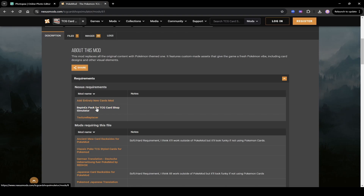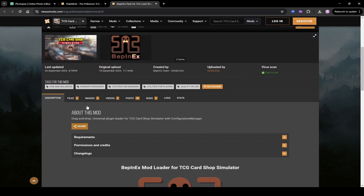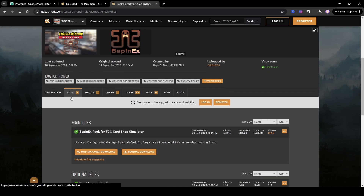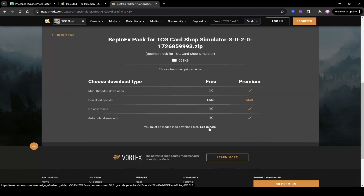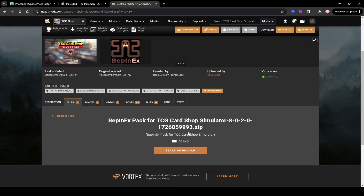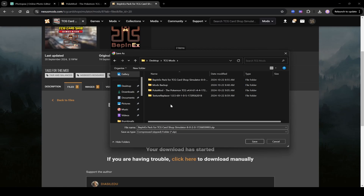First, click on the BepInEX pack for TCG Card Shop Simulator — I'll middle-mouse-click to open it in a new window. Scroll down on the BepInEX page, click on Files, then click Manual Download. Keep in mind you need to be logged in to Nexus Mods to download. You don't need the premium version — just a free account and you can use the slow download option. I have a folder on my desktop called TCG Mods where I download everything, so I'll save the BepInEX zip file there.